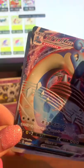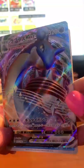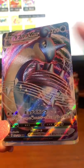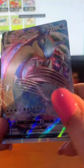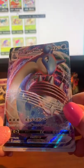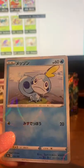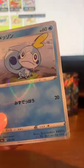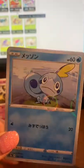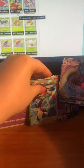It's funny because with the English you get a lot more ridges — the holos are very textured — but in Japanese this is just flat, which is interesting. Oh, that's cute — a new reverse holo, a water droplet Pokémon, very cute.